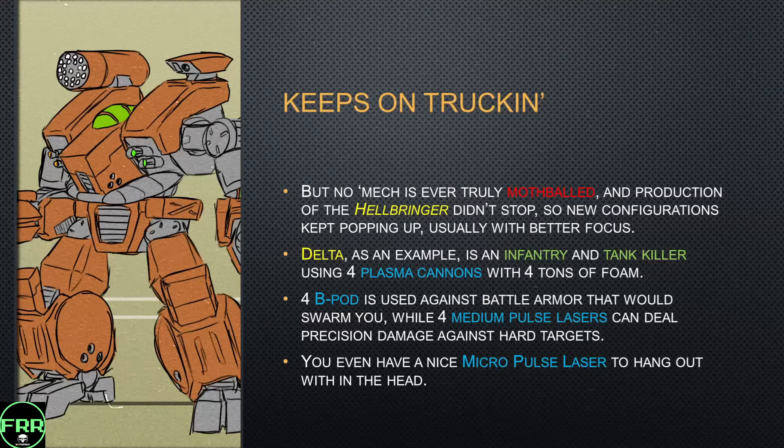Delta configuration is an infantry and tank killer using four plasma cannons and four tons of ammo — you're going to be able to cook things really quickly. If you start shooting at mechs with all four cannons though, you're probably going to start wasting ammo. You have to be careful with plasma weapons because there's only so much external heat you can bring on a mech that will still register. At closer range you've got four B-pods, which are good against battle armor and infantry but still not the greatest investment of tonnage. You also get four medium pulse lasers to deal precision damage against hard targets, and a micro pulse laser in the head as your emotional support weapon.